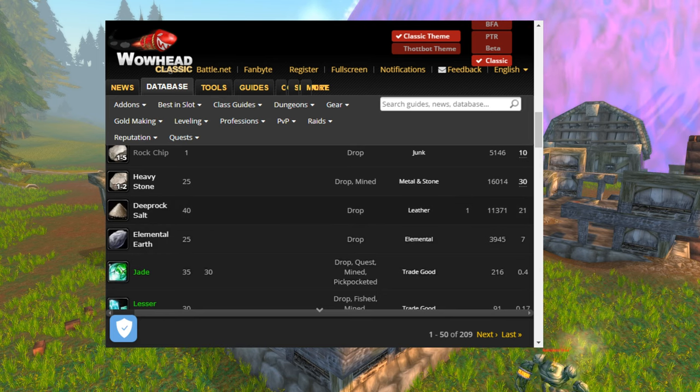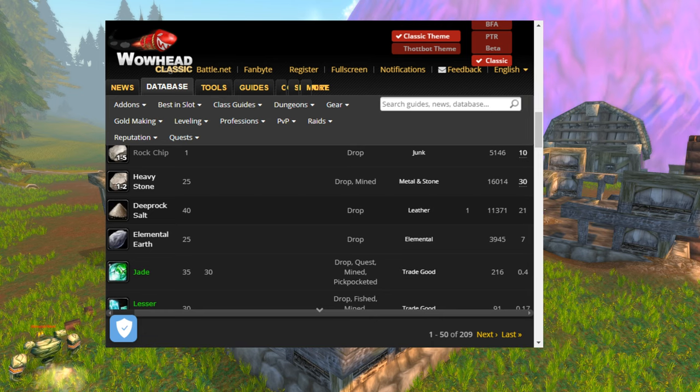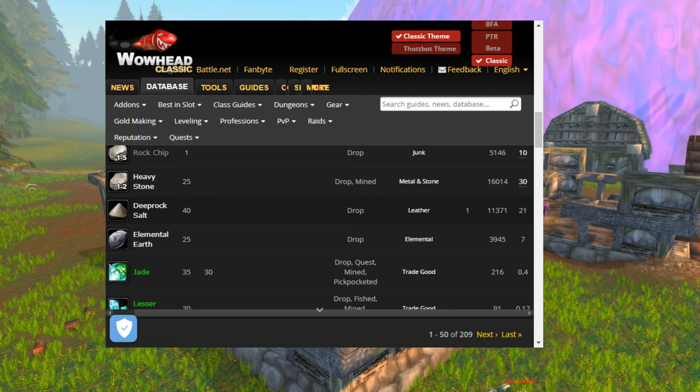You can get a higher drop rate in the Badlands, but there's not as many elementals there and they're not quite as quick to kill. So I think you're probably going to be looking at about 15 elemental earths per hour. At the moment they go for about 5 gold, so that's about a 75 gold an hour farm, which isn't bad.